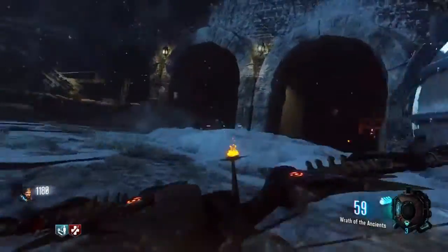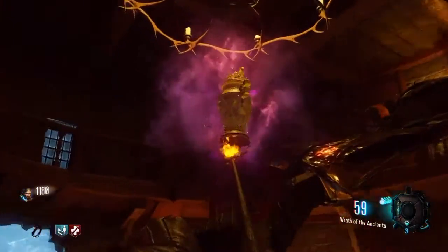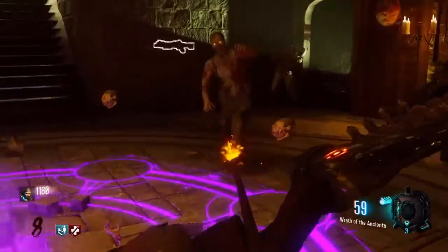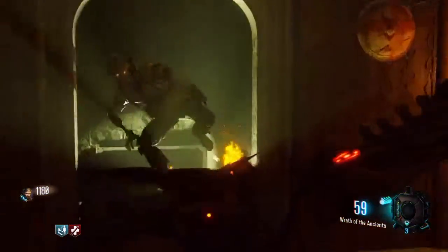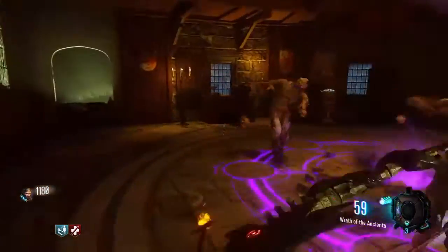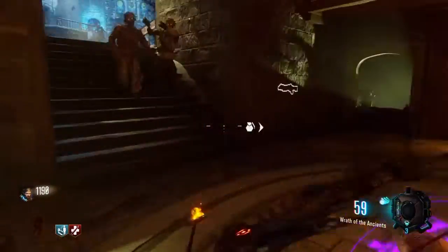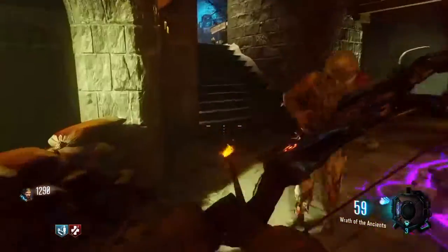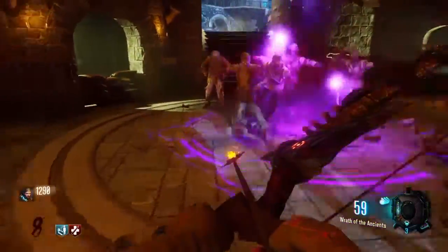Once you get back to the second courtyard, you're going to come into the urn room and you're going to have to sacrifice six crawlers to the urn. The way you do that is you run around in circles and throw a grenade — it's the easiest way to do it. Other people like to use crawl space, but as you can see in this video, you do not need crawl space. I got all six crawlers with one grenade. When you're done with this part, it's going to give you a name, and you have to memorize the name that it tells you.